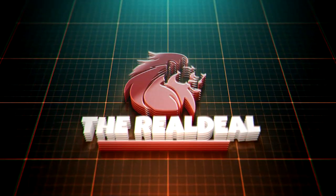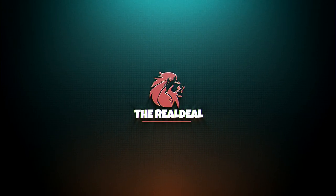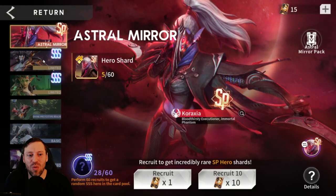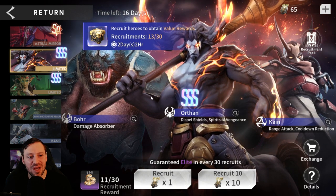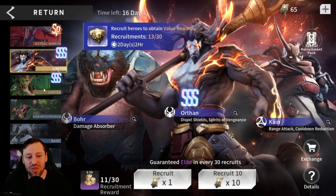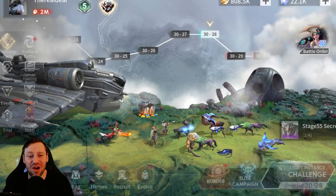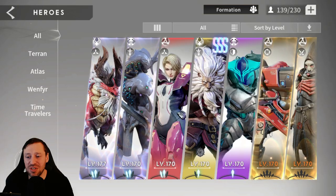Welcome to the channel guys, today we're going to be looking at Orphan, one of the new triple SS champions in the game and he's an absolute beast. I had a choice between Orphan and Sif, and I decided to go for Orphan — it was definitely the right choice. He's carrying my account so hard. We're early to mid game and yeah, he's just an absolute beast.